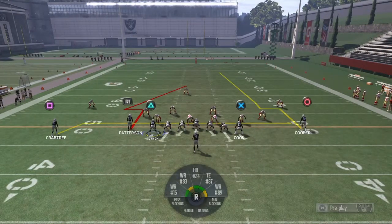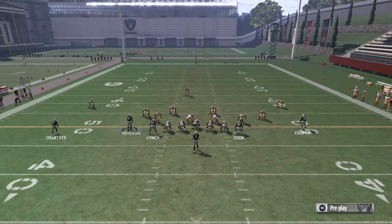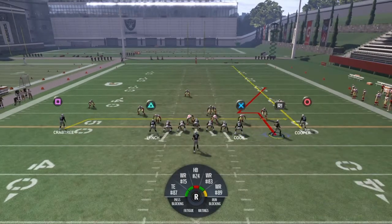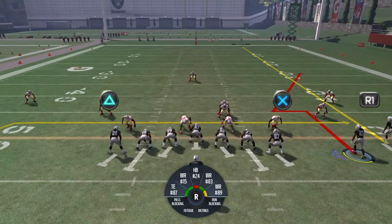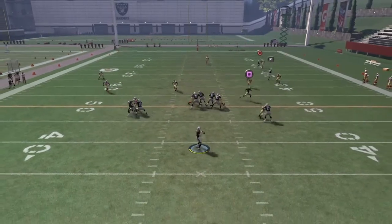For man coverage, just put Cordero on his route — he'll beat his man because he runs that stick and nod. It's as easy as that. If you enjoyed, leave a like and help out the channel — trying to get 15 likes. Love y'all, see you guys next time.